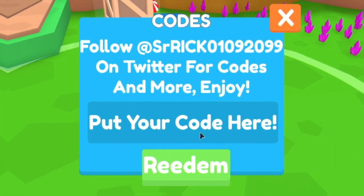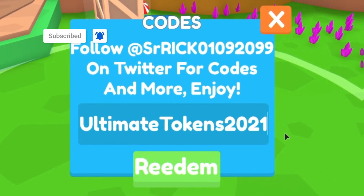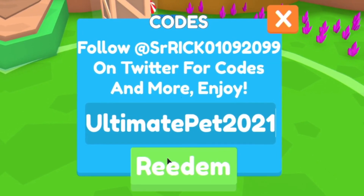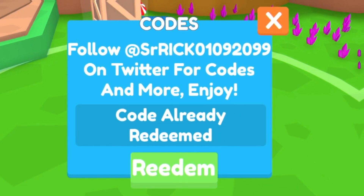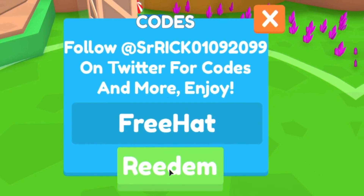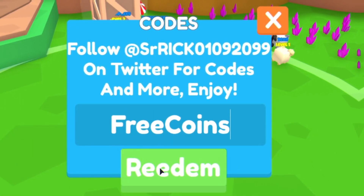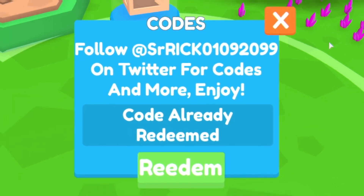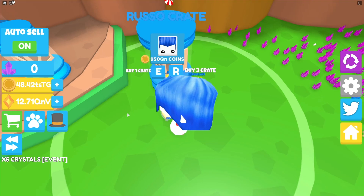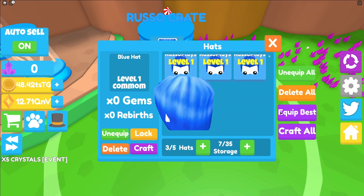The first code today is 'ultimatefish' — already redeemed. After that, 'ultimatetokens2021'. The next working code is 'ultimatepet20' — already redeemed. Then code 'pet' — already redeemed. After that, '3hat', then '3release', and finally '3coins' — already redeemed. That is in fact all the working codes for Crystal Magnet Simulator right now.